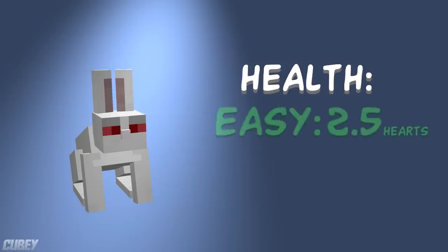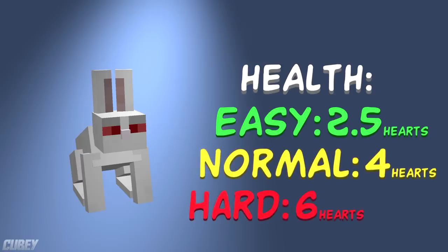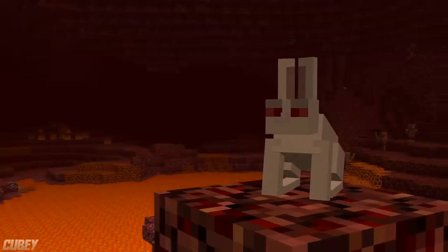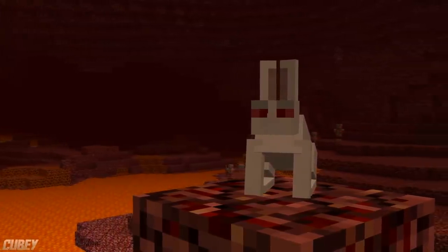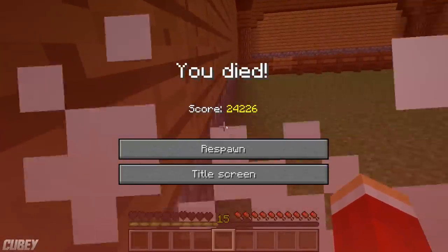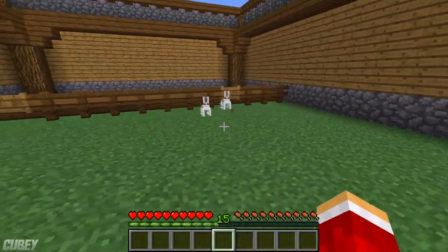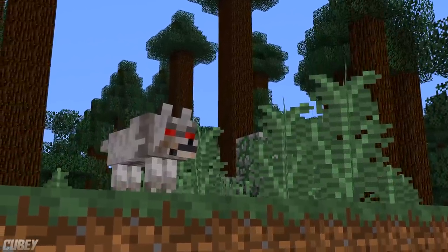The Killer Bunny features 2 and a half hearts of health on easy difficulty, 4 on normal and 6 on hard, and also boasts an armour rating of 8 points. They don't earn their name without being a hostile mob, and do provide a somewhat low to medium level of challenge in combat, but if they do land a hit on you, you'll definitely know about it. However, they should be quite easy to avoid as they move at the same speed as a regular rabbit, and they can still actually be hunted by wolves.